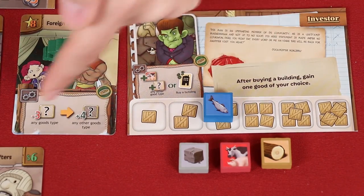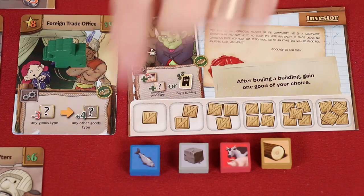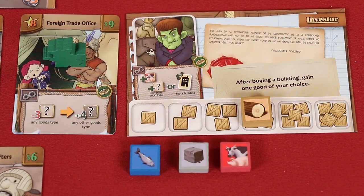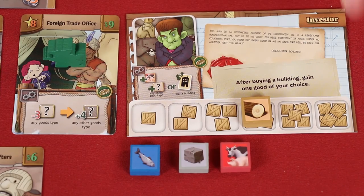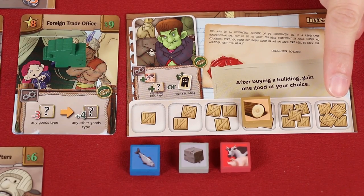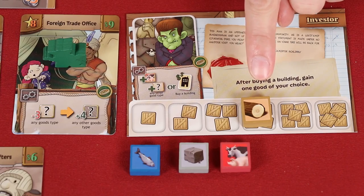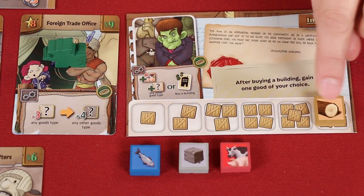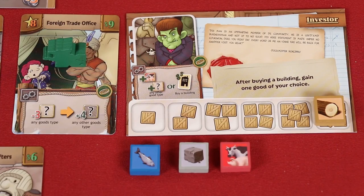For example, this building tells you to lose three of any one good in order to collect four of any other good. I have three fish, and that's what I'll use to trade in, reducing fish to zero, and then I'll gain four of another good — in this case, I'll choose wood. Remember, you can never have more than six of each good type. So if later on I gained three more wood, I would move this token two spaces and have to stop there, losing any excess that I was owed.